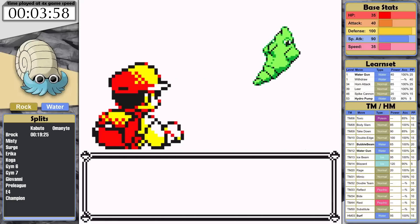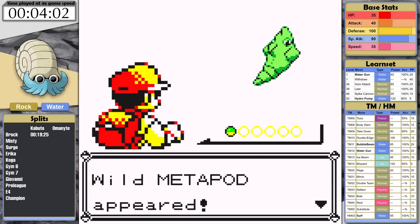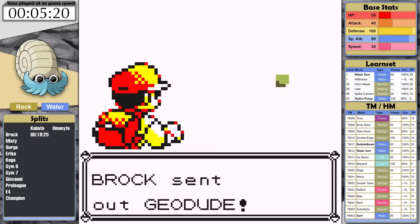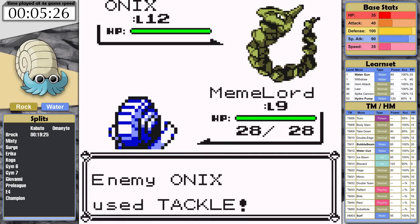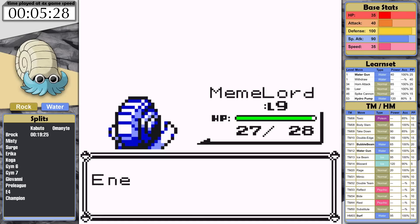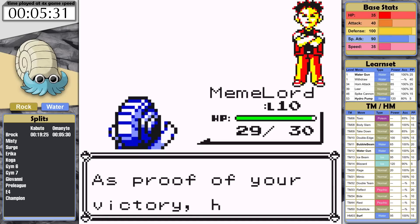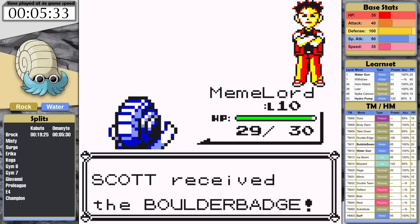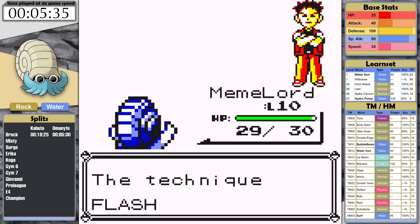Omanyte is going to have no issues with the early game. I'm going to attempt Brock as soon as I can. He opens with Geodude, and Omanyte completely destroys it with a single Water Gun. Onix is next, and it's the same story as it faints to a single Water Gun. With that, Omanyte clocks in with a fast time of 5 minutes and 30 seconds. Lord Helix has taken an extremely large lead. Snail's pace wins the race, I guess.